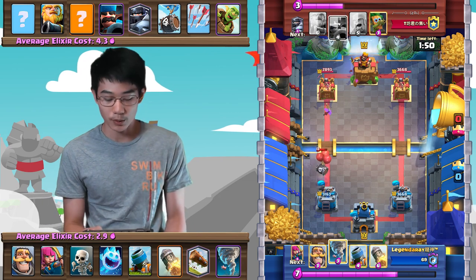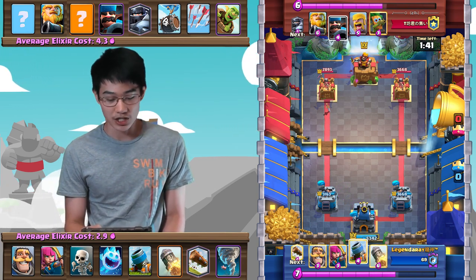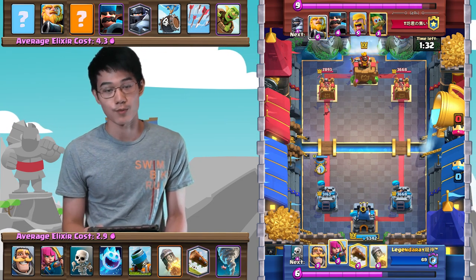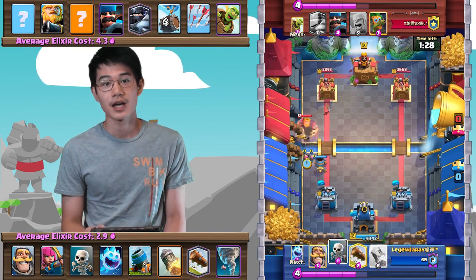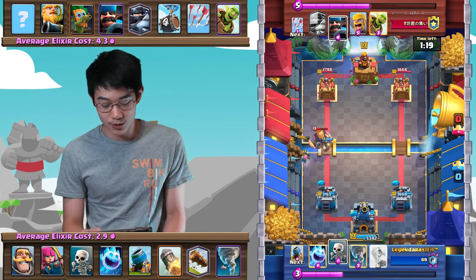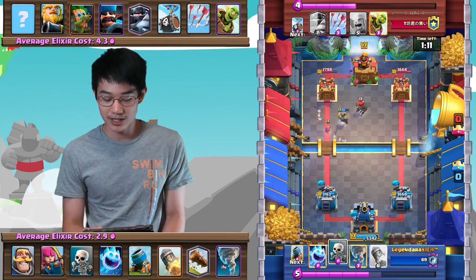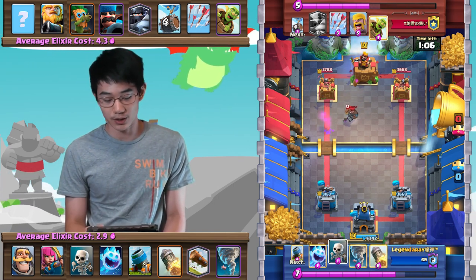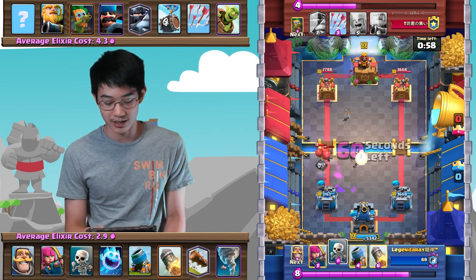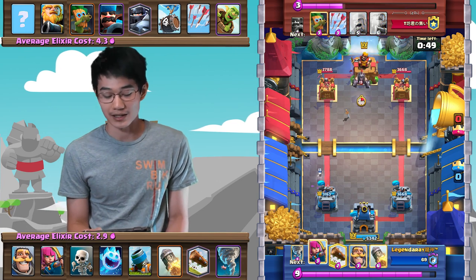He goes in with a Skeleton Barrel, and I pull that to the King Tower for no damage taken — a very useful interaction to know with that Skeleton Barrel King activation. The opponent tries to reload and build up another push, but I reach Elixir first and go in with a Mortar on offense. The opponent has Royal Giant back in cycle, he plays it down and that's pretty much the end of the Mortar. Royal Giant does so much damage. But we do manage to stop that Royal Giant without taking any hits at all. The Hunter is going to take quite significant damage from the Archers and that Knight.